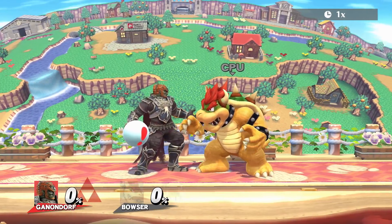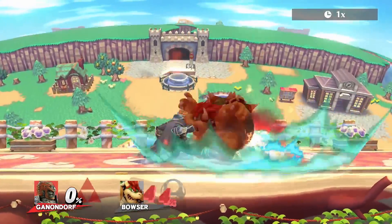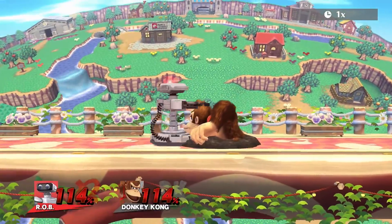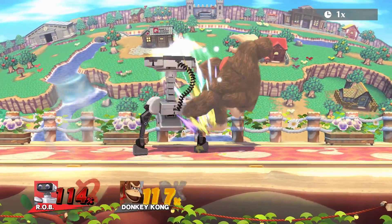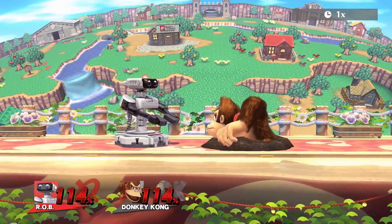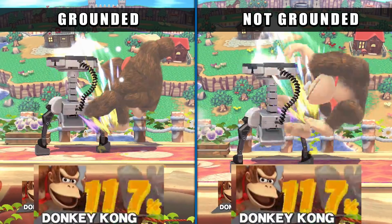Now, remember what I said earlier about some moves having enough base knockback to knock someone out of a grounded state? The first hit of Rob's up smash does this. This means the first hit knocks the opponent out of the ground at half knockback into the second hit of up smash at full knockback. This basically means it's the same as just hitting someone with an up smash when they're not grounded.